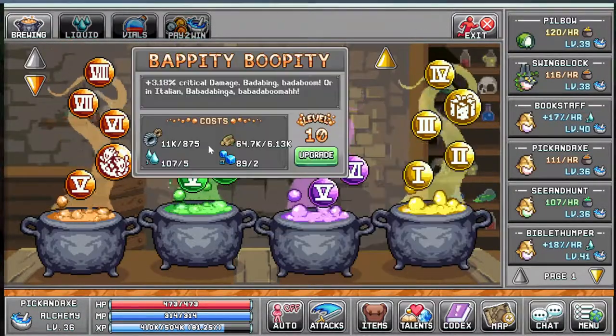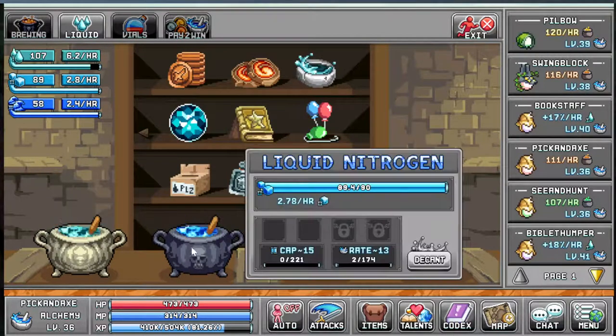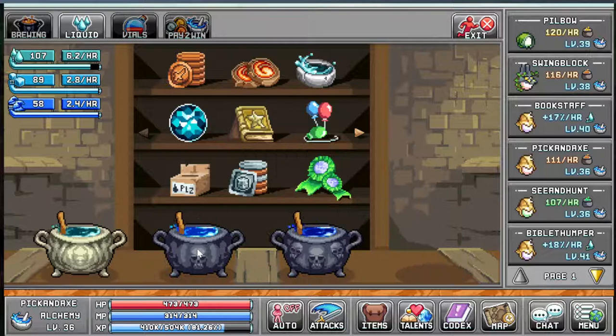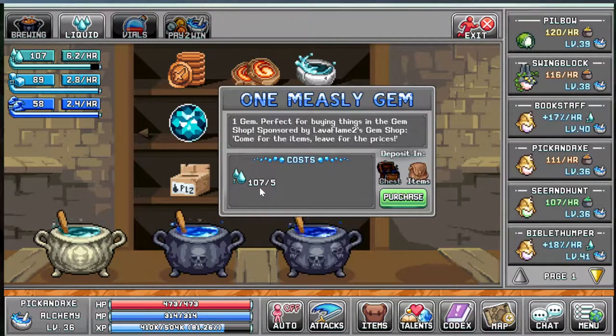In here is the shop where you buy stuff — water, liquid nitrogen, and trench seawater. You may remember that this one wanted water. Some of these also want cubes, so while cubes are useless for a long time, eventually they start becoming pretty valuable.